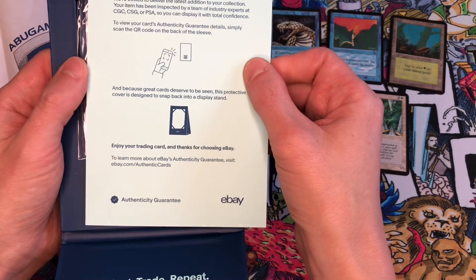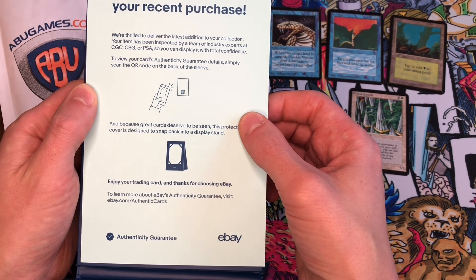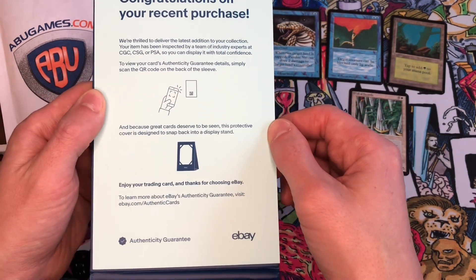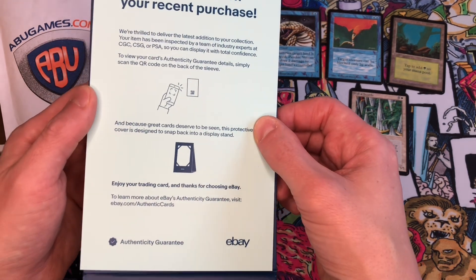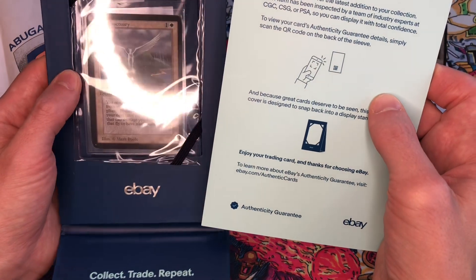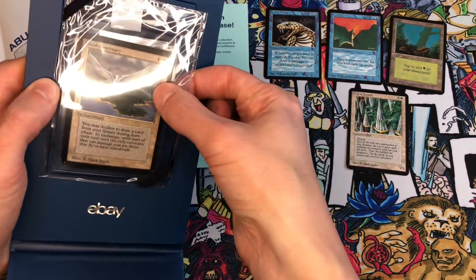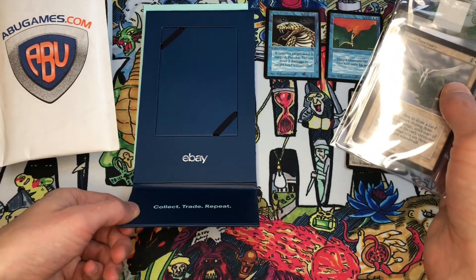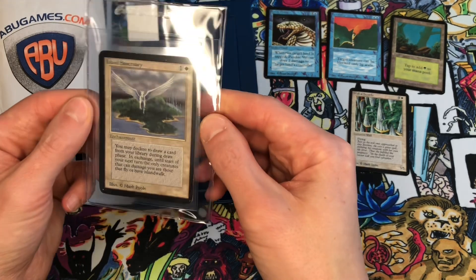It has a little note that says 'Congratulations on your purchase.' I think I've done about six or seven eBay Authenticity Guarantee items in the past. I had one that was rejected because the card was signed and altered — CGC doesn't authenticate alterations or signatures, so that card got returned to the seller. I did also have a signed card that got authenticated by CGC; they sent it and just said they couldn't authenticate it but there was a listing error and they'd send it anyway. This card, as you can read, is Island Sanctuary — an alpha card.